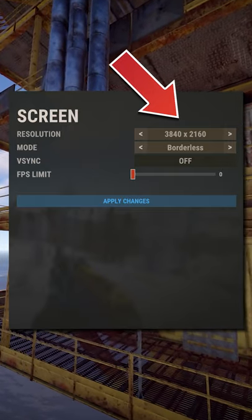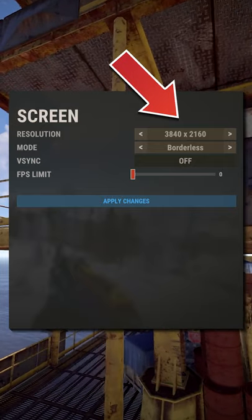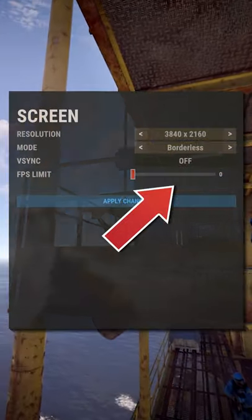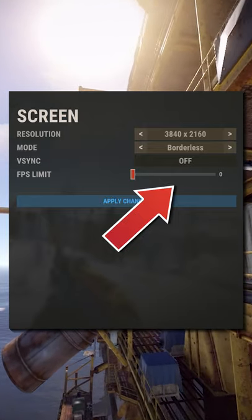My second tip is to make sure your monitor resolution matches your in-game resolution. For example, if your monitor is 1920x1080, make sure your in-game resolution is the same, unless you want to play stretched. My last tip is to turn your FPS limit to zero — this will help stop frame stutter and won't limit your FPS.